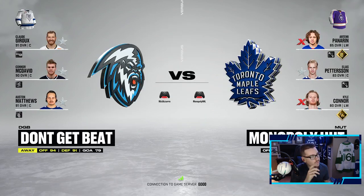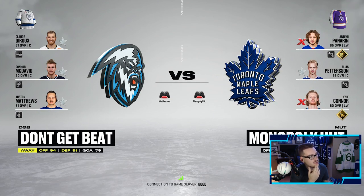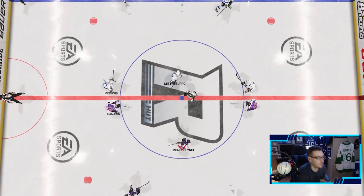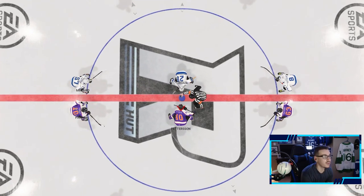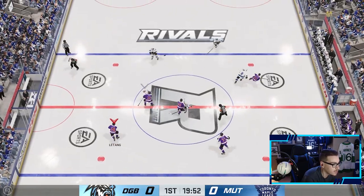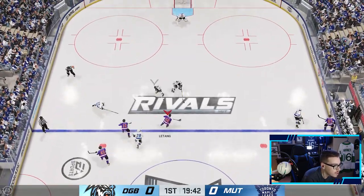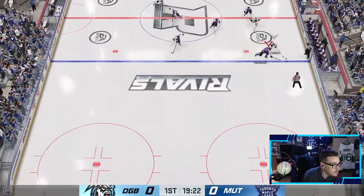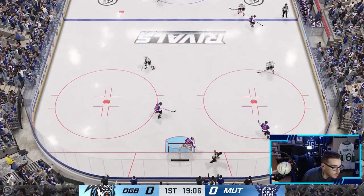First game of the episode — opponent has 91 Drew, 90 McDavid, 91 Matthews. This guy's team is absolutely cracked. Let's see if we can get Panarin his final upgrade and get Connor some more upgrades — he's falling behind. Christopher Latang is coming in; this is my first HUT game in what feels like a long time.